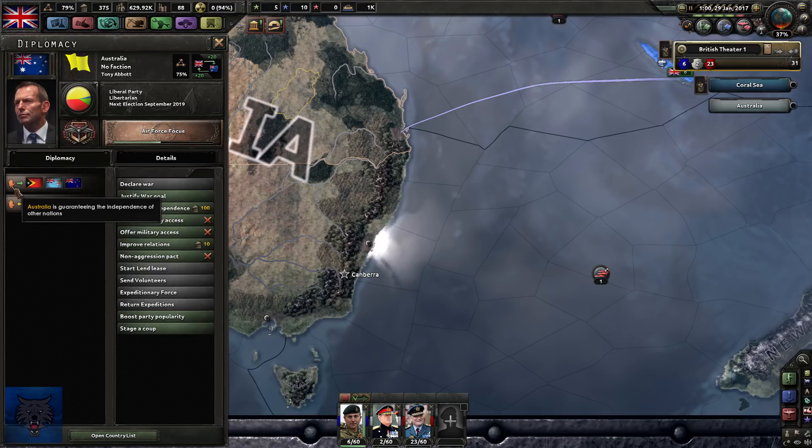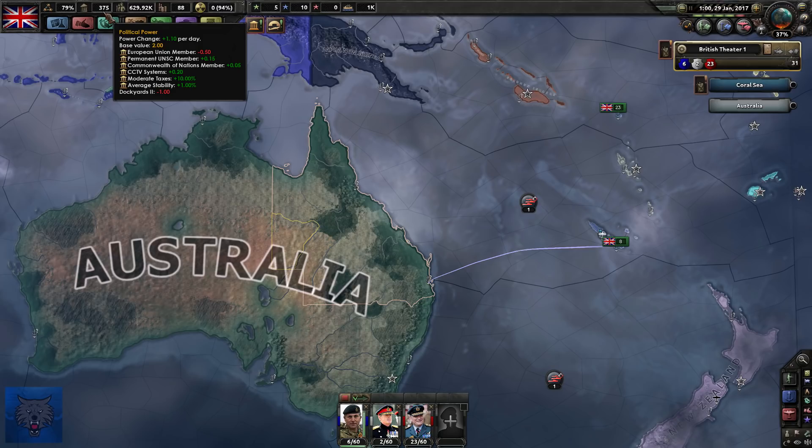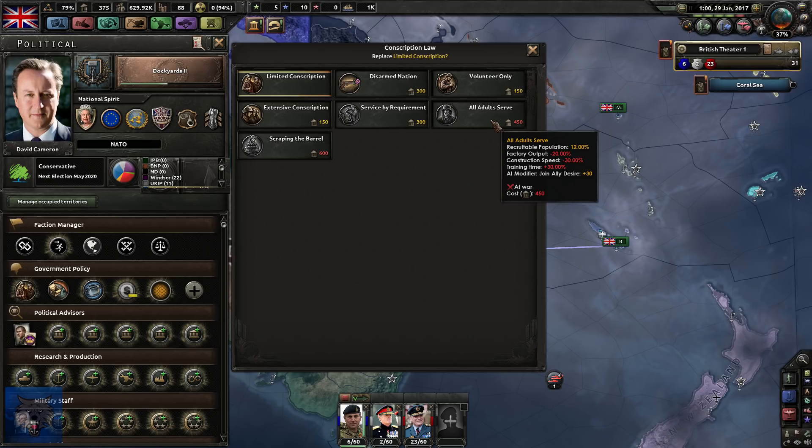Looking at Australia now, they currently guarantee East Timor, Fiji and New Zealand, and their independence is guaranteed by the United States. Trump's in charge though, so Australia's kind of in trouble - we all know how Donald Trump feels about Malcolm Turnbull. We've got 37 political power, and we could keep an eye on getting war economy once we're at war. How far is Queen Elizabeth away from becoming monarch? Elizabeth II - I wonder if she dies in the modern day mod.